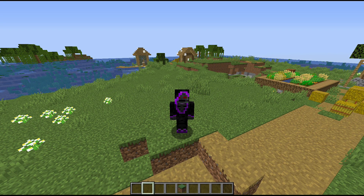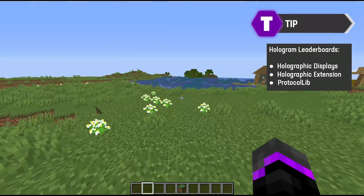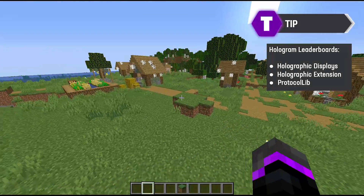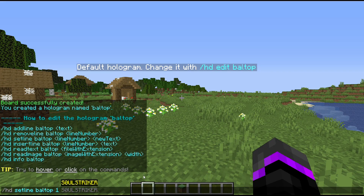I'm going to use Holographic Displays with the Holographic Extension in order to show placeholders within holograms. Make sure you have both of those plugins installed. We can go ahead and do `/hd create` and I'll call this hologram 'baltop'.